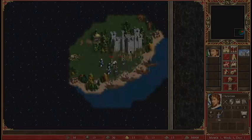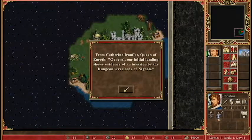She looks like the brave chick. From Catherine Ironfist, Queen of Enroth General — our initial landing shows evidence of an invasion by the dungeon overlords of Nyon.